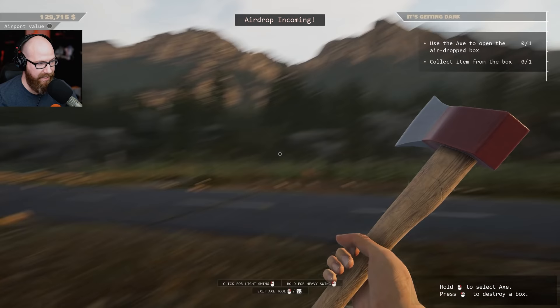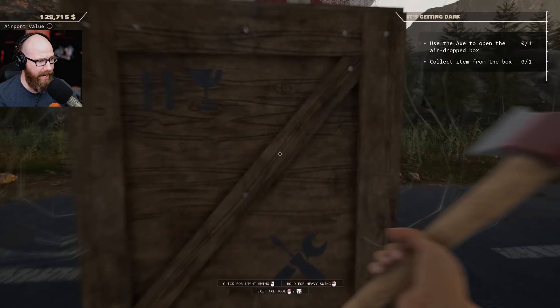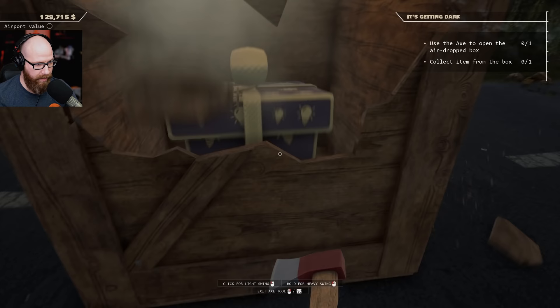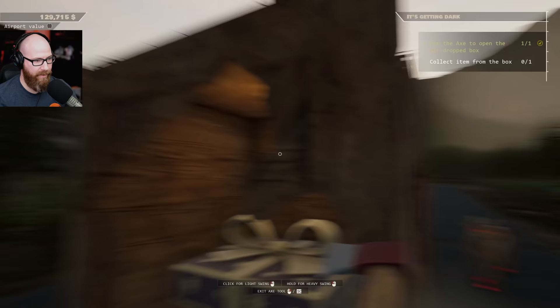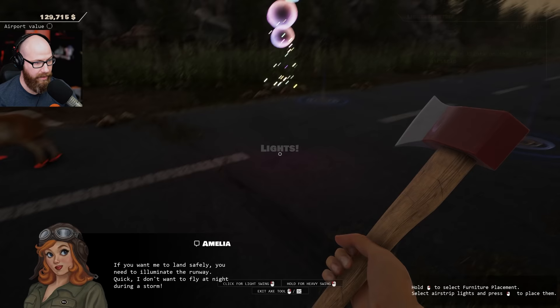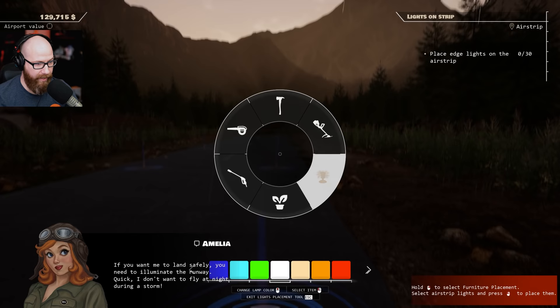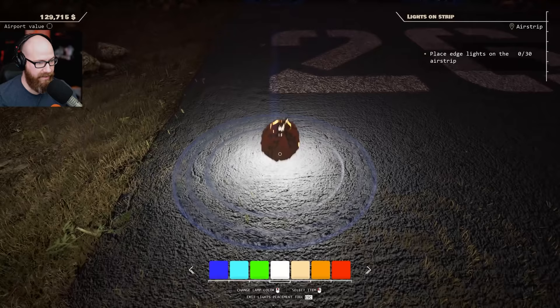It's going to be a tent for us or something. That goat has red eyes - you're scary! Our airport's up to $129,000. What did you get me? Interact - oh, lights! If you want me to land safely, you need to illuminate the runway. Quick - I don't want to fly at night during a storm. We'll try. Airstrip lights! Oh, we can change the lamp color - that's cool. We'll do white because that would make sense.